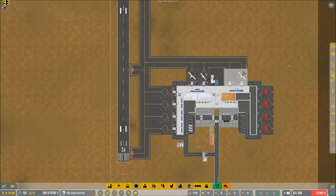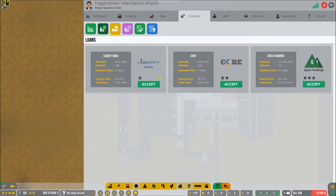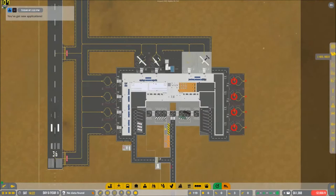Did we take out any loans? I don't think we did. No, we didn't. It wouldn't be horrible to take out this one — maybe we should take out this one. It costs a hundred grand, and doing that gives us about two hundred grand total. Yeah, let's do that.